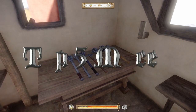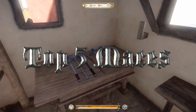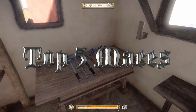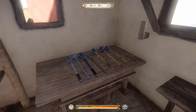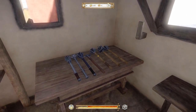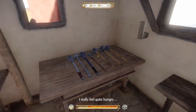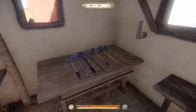Maces are a type of bludgeon in Kingdom Come Deliverance. They are intended for crushing blocks and damaging heavily armored opponents, making them a great choice for early game because they deal high damage with relatively low skill. Unfortunately, due to their weight and low speed, they are poorly suited for defense or fighting lightly armored opponents. This list will describe the top 5 maces from Kingdom Come Deliverance.